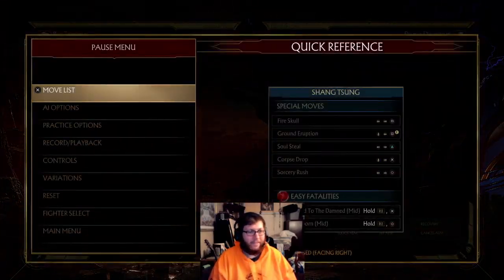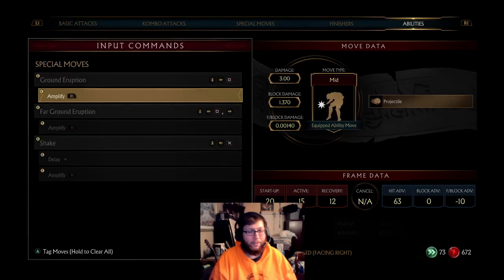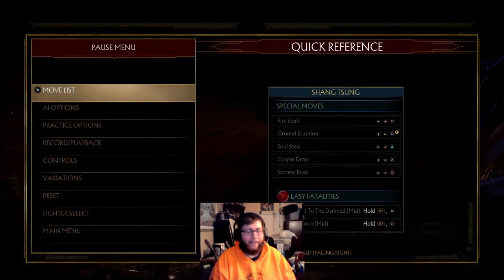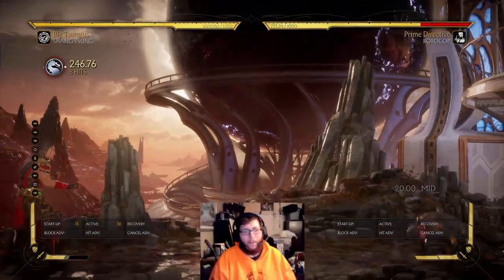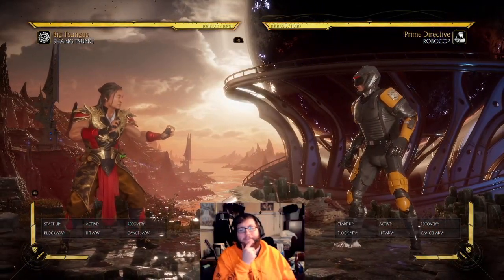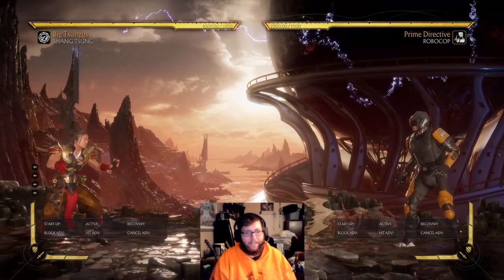So what do we have in this custom variation? It's simply ground eruption and shake. It doesn't seem like anything special right off the bat — it's whatever, it's just like Warlock but with a shake. So what does that matter? Well, what's Warlock's one weakness? He gets out-zoned by a few people, because Shang is a zoner.